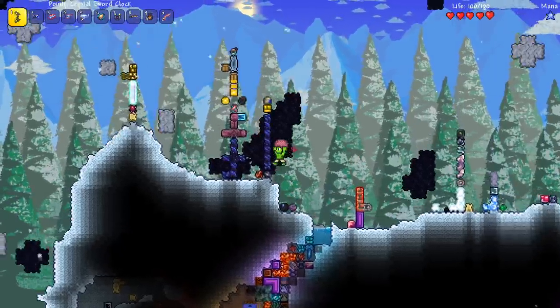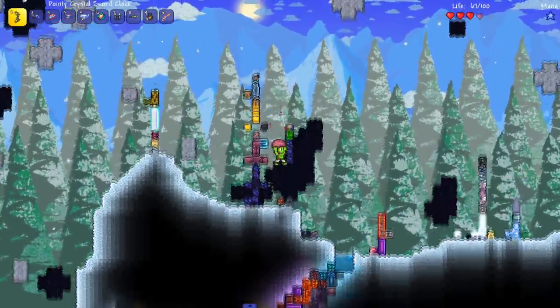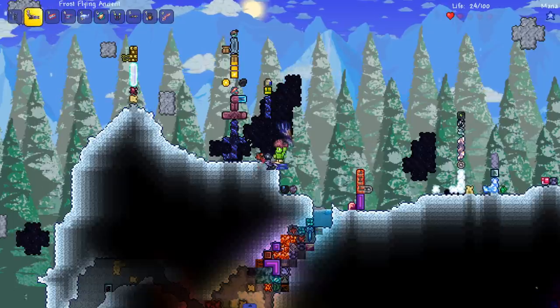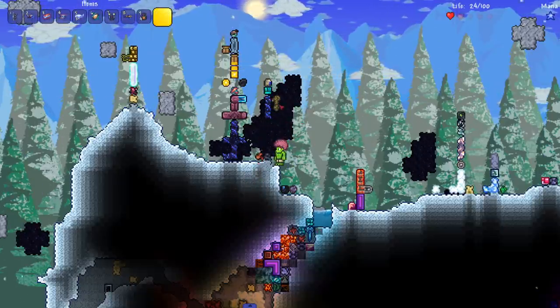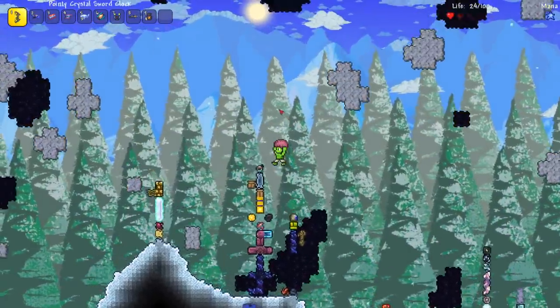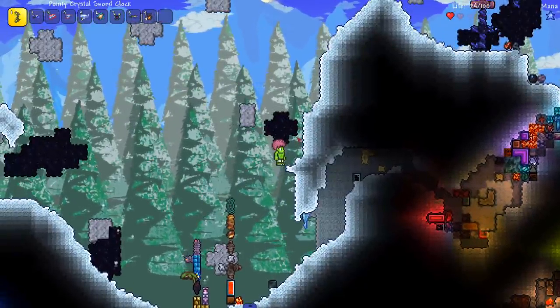We need stone and wood to make a workbench. I'm having trouble getting over this — instead of getting over it let's just break it. Oh god, there's hellstone right here and it keeps burning me. Oh shoot, that was a rope — I was just guessing. We made it over that obstacle and through that gap.